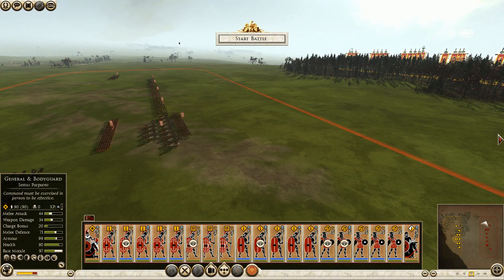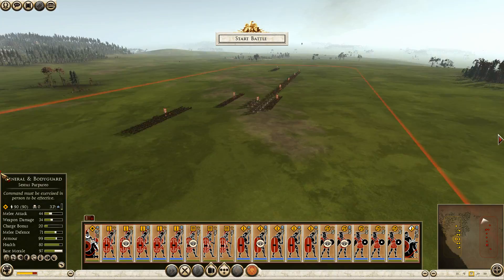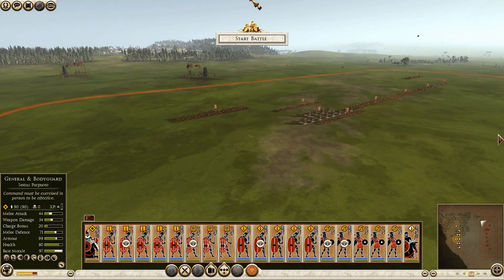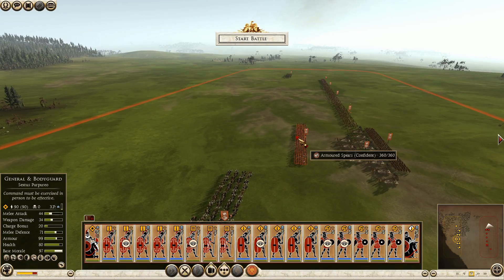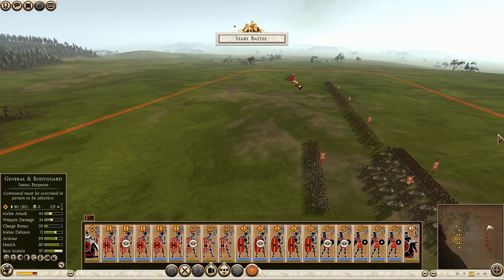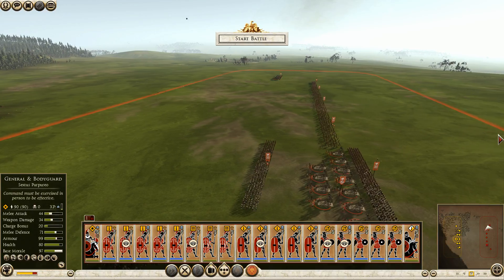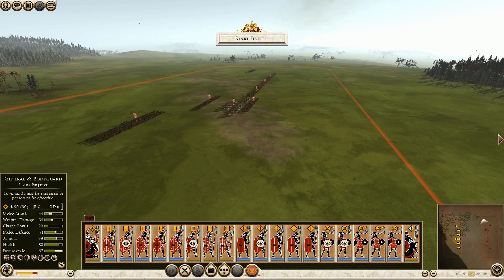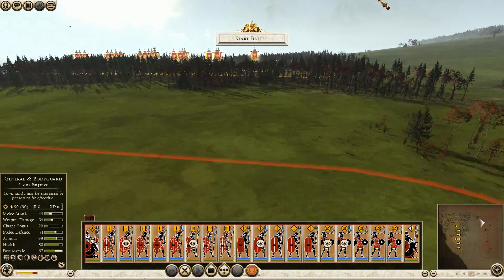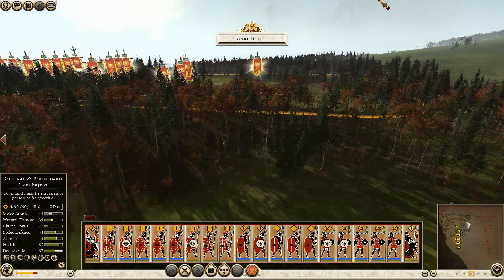And I can hit their ballistas with my cav, although they have — what is this? Spear horsemen? Armored spears. Those sound terrible. That is Illyrian cav — mercenary spear horsemen. I don't think I've ever fought the Apulians before. They usually are a very weak faction that gets destroyed very easily.